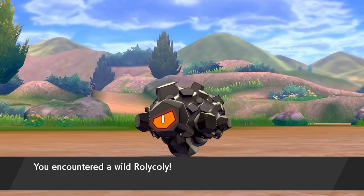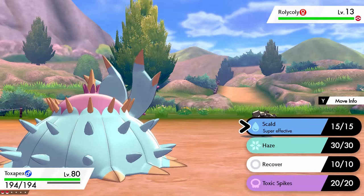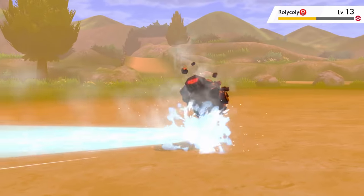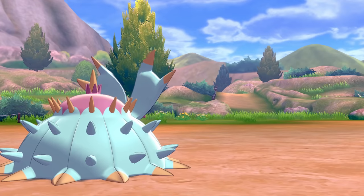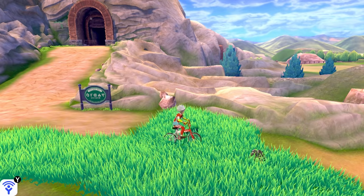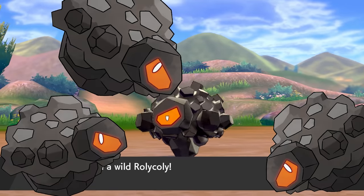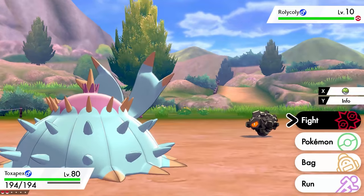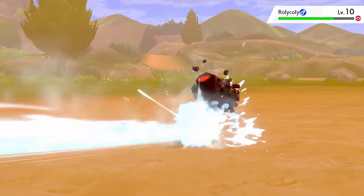Method number two is the traditional EV training method: knocking out wild Pokémon to get your effort values. This method is great because it's very cheap and allows you to EV train multiple Pokémon at a time via the EXP Share. To completely EV train a stat, you need 252 points. Back in the old days, that meant knocking out the same Pokémon 252 times; however, newer Pokémon games have items and mechanics that speed up that process tremendously.